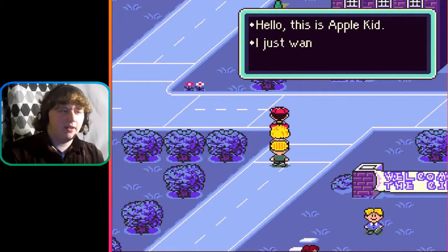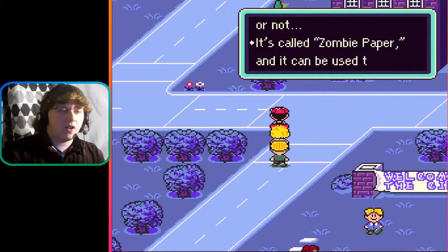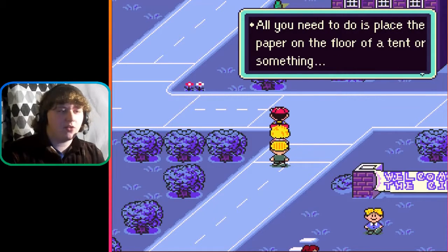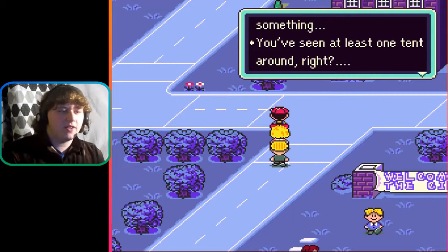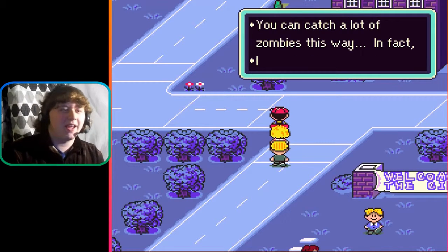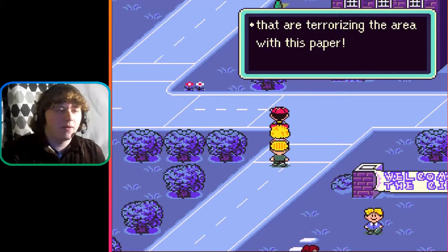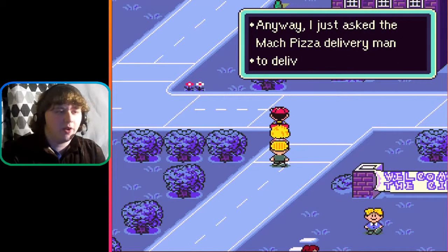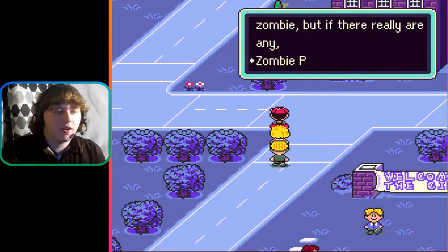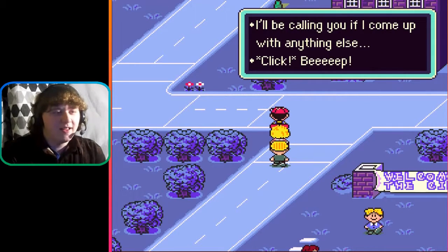Hello, this is Apple Kid. I just wanted to let you know that I finished a pretty unique invention. I'm not sure if it will help you or not. It's called zombie paper — it can be used to trap zombies. It works kind of like fly paper. All you need to do is place the paper on the floor of a tent. The zombies will get stuck to the paper when they move around inside. I just asked the mock pizza delivery man to deliver the zombie paper to you, Ness. You should get it pretty soon.